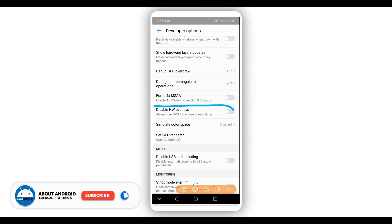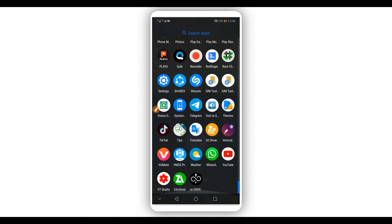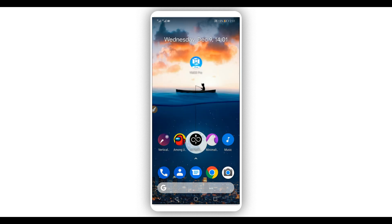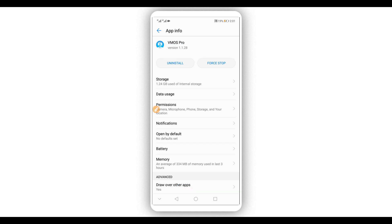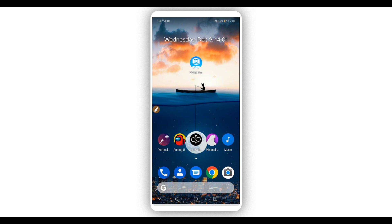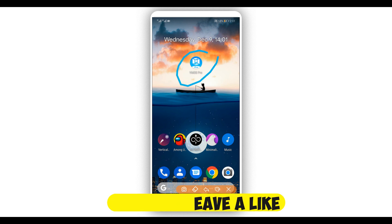Make sure to disable that option as well. Now what you're going to do is download the application Vimus Pro — this version. The link will be available in the description of this video. I'm going to be using version 1.1.28. Download this application and install it on your Android device. You don't need to worry — the application doesn't have a virus, it is 100% safe.